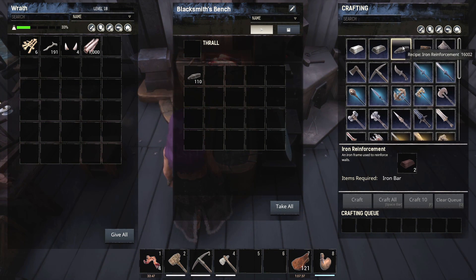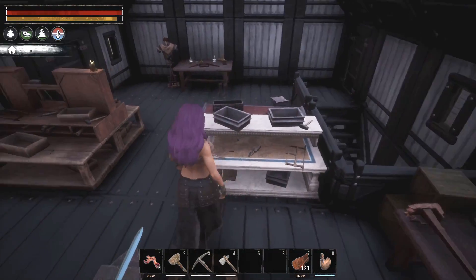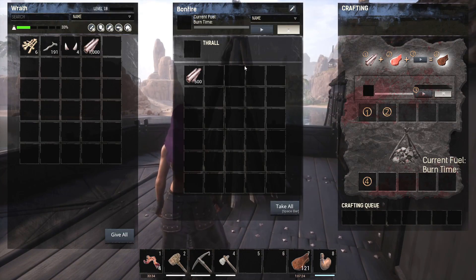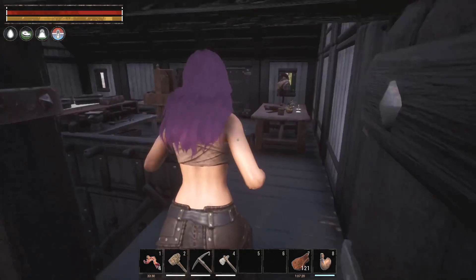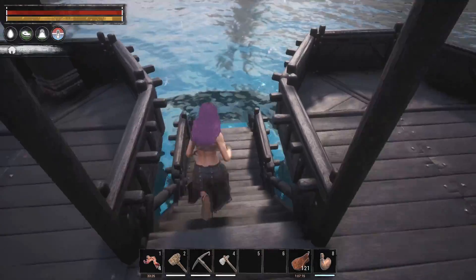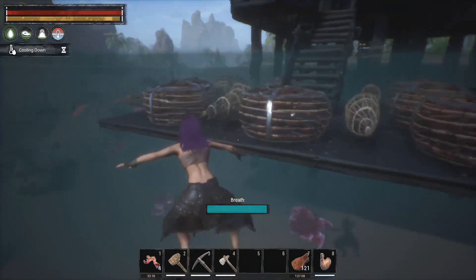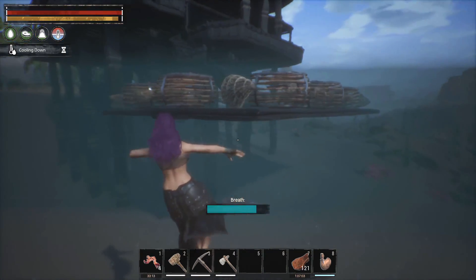So I take my iron bars and make iron reinforcements, or I make weapons and armors. Here's the armor bench, and outside this door is my fire where I cook stuff — that's why I made the big one, because there are a lot more slots in it for cooking.